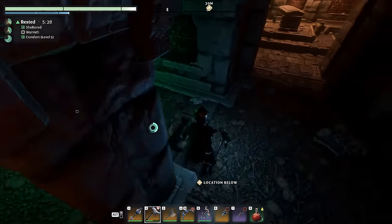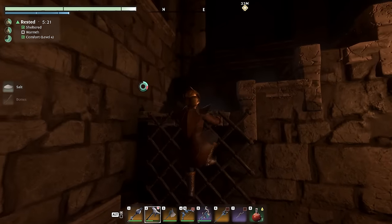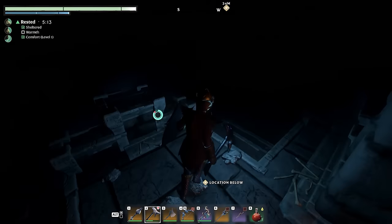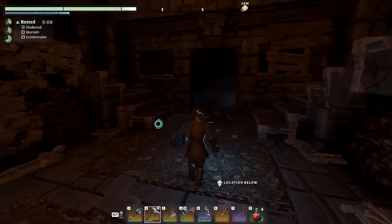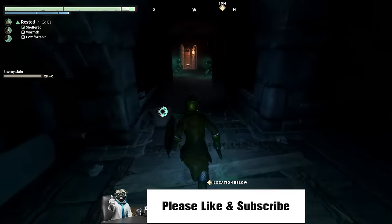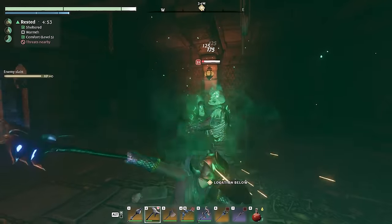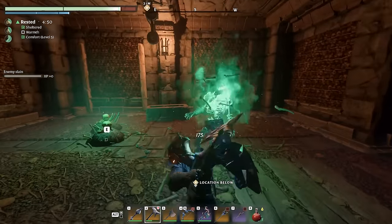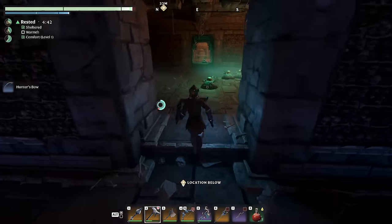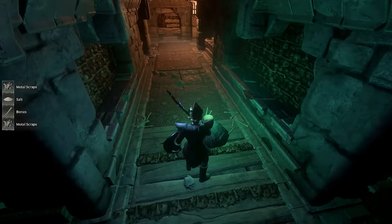Don't bother trying to dig this out — I did that and there were no hidden secrets behind it, it's just a cave in the wall. Back up, combine the spears, go down here. Basically, if you don't want to fight these guys you could just zoom past them, grab the loot, and get back out by jumping and gliding. Just doing it the regular way to show you.